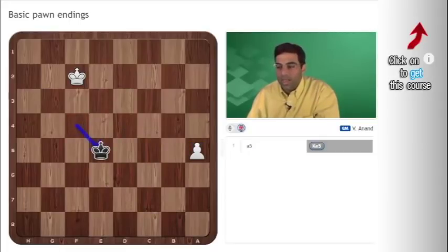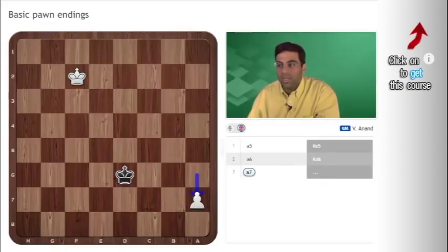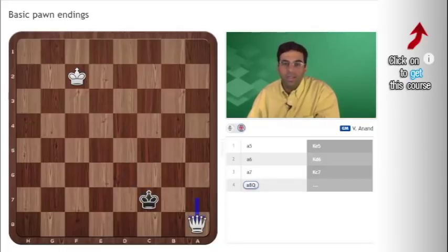Every move, a square is being created, and it's a smaller and smaller square. Black's king is always one step behind. White to move — the black king needs to be in the smaller square, but again black is going to miss. After a7, king c7, he needs to be in the smallest square. So white wins the race and queens the pawn. After that, we know how to mate.